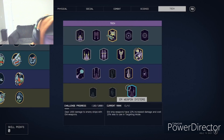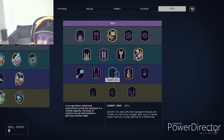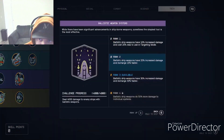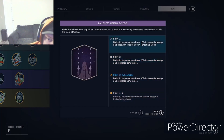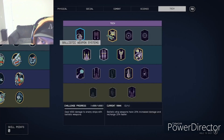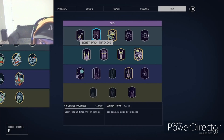Finally, on to Tech — mostly spaceship stuff, but there are some useful things in here. Ballistic Ship Weapons is self-explanatory if you've looked at your ship stats. You'll know which three-letter codes correspond to your weapon types — ballistic, EM, or otherwise — and you'll know which one to upgrade.